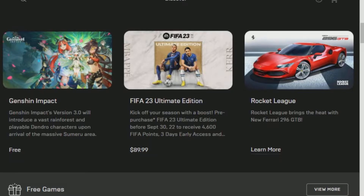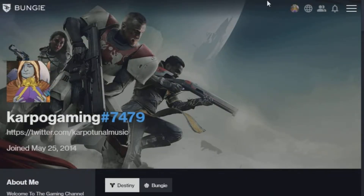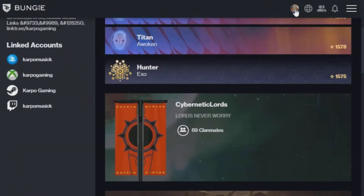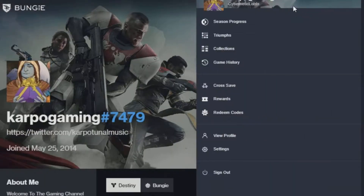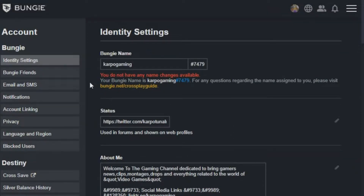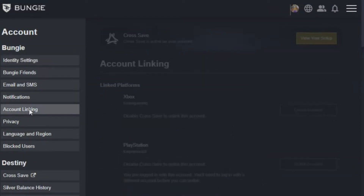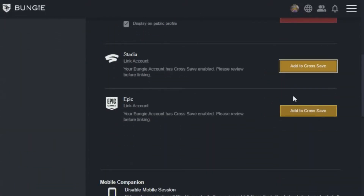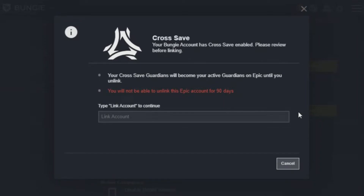First thing first, you want to head over to the Epic Game Store. If you don't already have an account, create yourself an account. Next, you want to head over to your Bungie.net account and scroll over to your profile, log in to your account. And then, under settings, you want to head over to account linking. I'll leave links down below so you can just head straight over to said website and you're good to go.